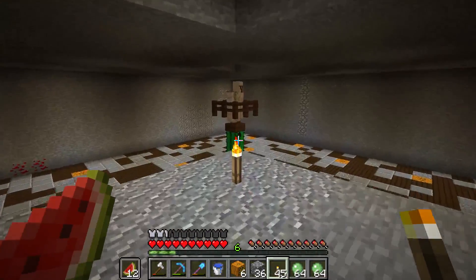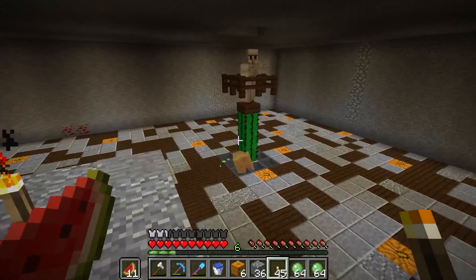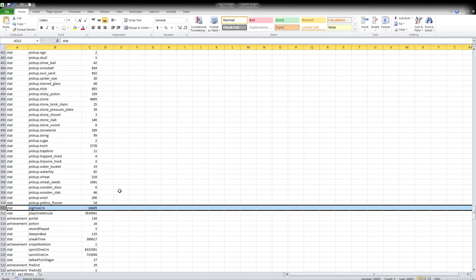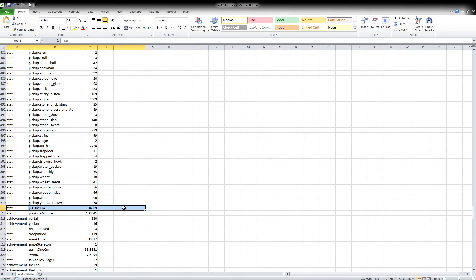We are going to get to today's statistic spotlight: a pig - one centimeter. I chose this one not because we necessarily did anything with it in today's episode, but because it was a funny thing that I saw. I have pigged 346 meters. Anyway, I hope you guys enjoyed today's episode and I will see you in the next one. As always, the CSB for these statistics as of the end of this episode are available in the description below. If you liked the episode, please be sure to leave a like - it really helps support the channel. I will see you in the next one, take care, bye!